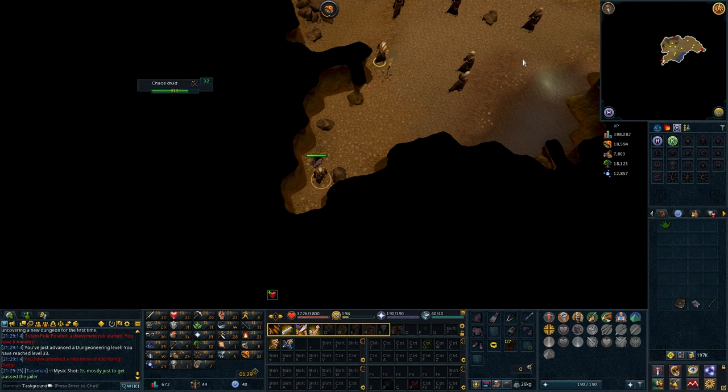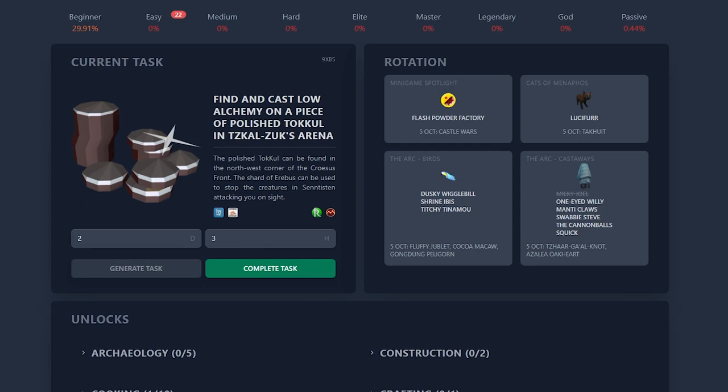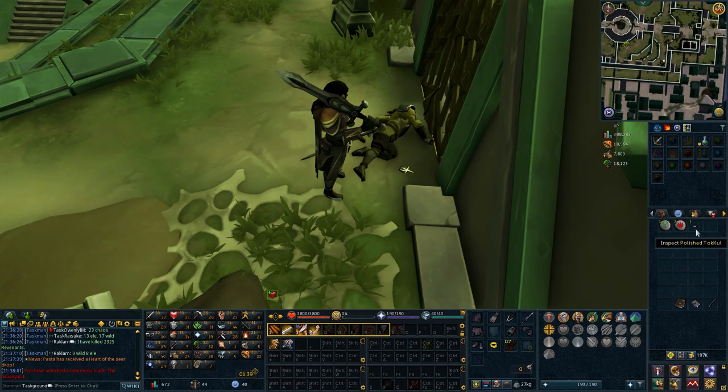Find and cast low alchemy on a piece of polished Tockel in Tzhaar-Zuk's Arena. The polished Tockel can be found in the northwest corner of the Karuulm front. More of these random esoteric tasks — what's going on? Well, that's the Tockel there. Now we alch it in Zuk's Arena.